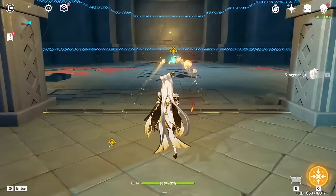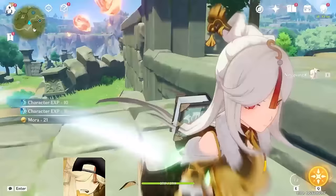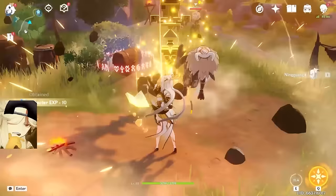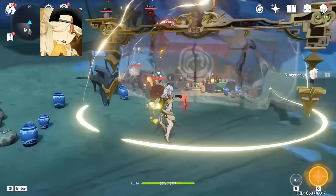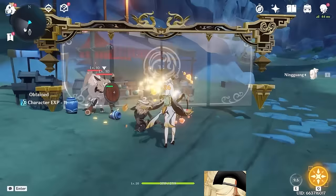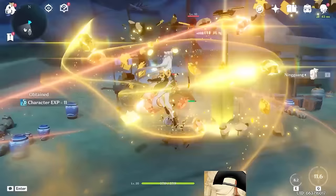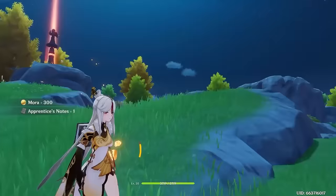I learned a lot from these domains. Unlike other characters, Ningguang doesn't have a set attack pattern, but you can press forward while doing her normal attacks to attack a bit faster. Hitting an enemy with her normal attack gives you one Star Jade, of which she can have three at one time. Charge attacking sends her Star Jades out to attack a random enemy. Her elemental skill deploys a Jade Screen that can block almost all projectiles and deal a nice amount of damage. Her elemental burst shoots out six gems that can deal massive damage, and if you use your burst when a Jade Screen is deployed, it shoots out an additional six gems.